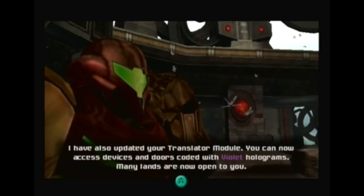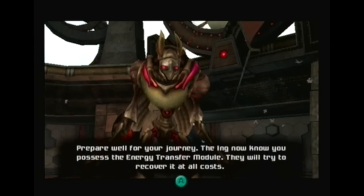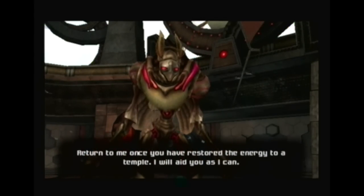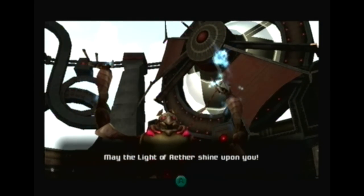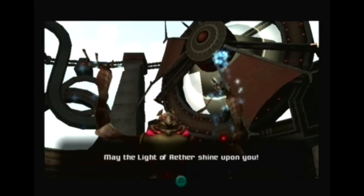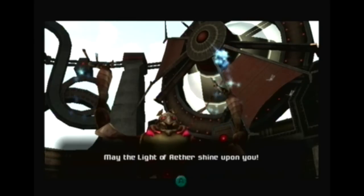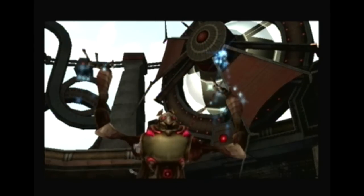Thank you very much. I have also uploaded your translator module. You cannot access devices with doors coded with violet holograms. New lands are now open to you. Sweet. Prepare well for your journey — the Ing now know you possess the energy transfer module. They will try to recover it at all costs. Return to me once you have restored the energy to a temple. I will aid you as I can. May the force be with you! No — may the light of Aether shine upon you. The force! And I am the Pope! Get the fuck out of here!